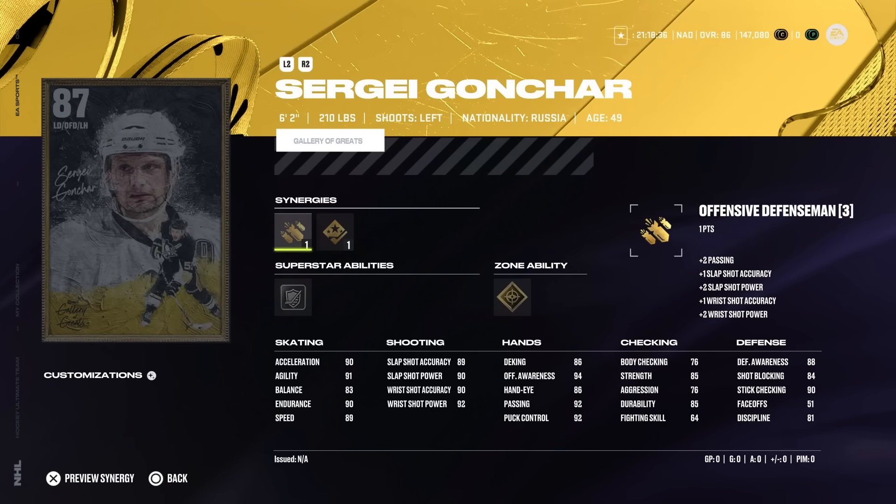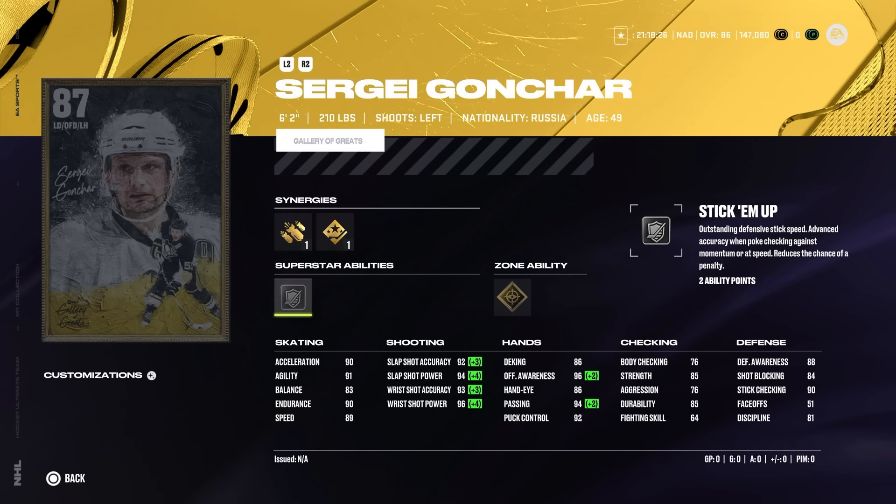Also in the B-tier, I've used this card quite a bit and he was good — I actually really enjoyed him. He's got offensive defenseman and shooting boost. Here is where I would recommend Gonchar if you don't have Brian Leach. If you aren't going to make team builders or don't want to invest in Brian Leach, Gonchar is almost identical. Seeing Eye — if you take those wrist shots while they're screened, it will go straight in. Stick 'Em Up makes up for his extremely low body checking. If you pair him with someone bigger on the right side like Al MacInnis, you've got a really good defense pair.